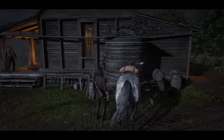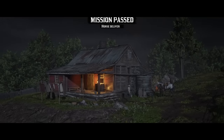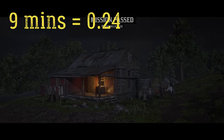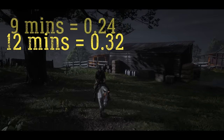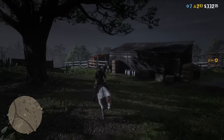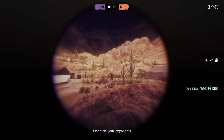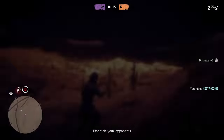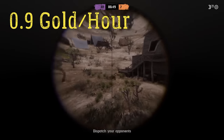For example, in bounty hunter missions, if you complete the mission in 9 minutes, you will earn 24 gold nuggets. But if you complete it in 12 minutes, you will earn 32 gold nuggets. And for half an hour you will earn 48 gold nuggets. By the way, you can also go to PvP — there you will earn 0.9 gold bars per hour, and it doesn't matter whether you kill anyone or not.